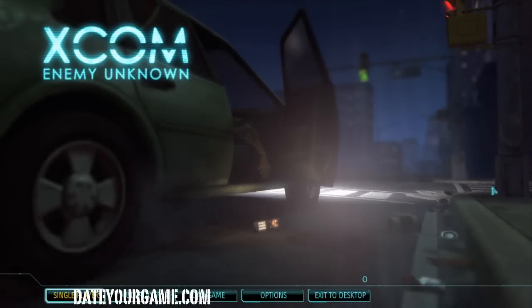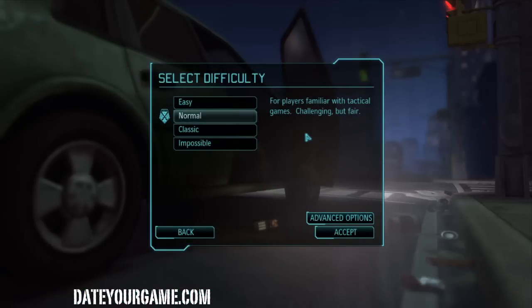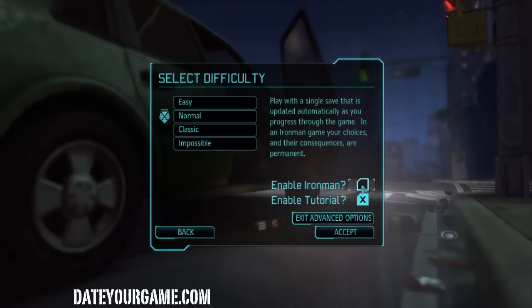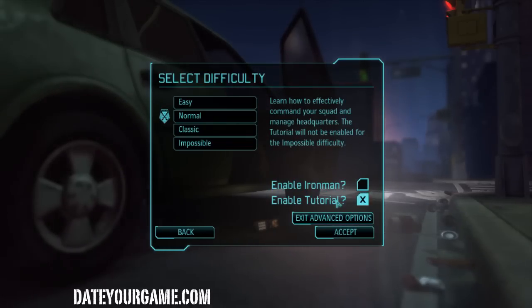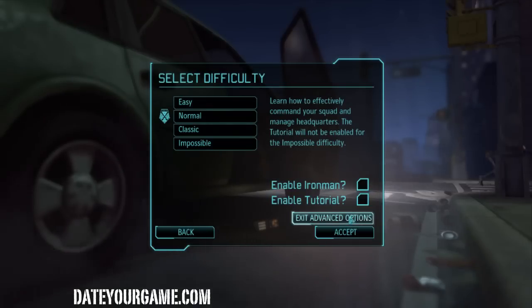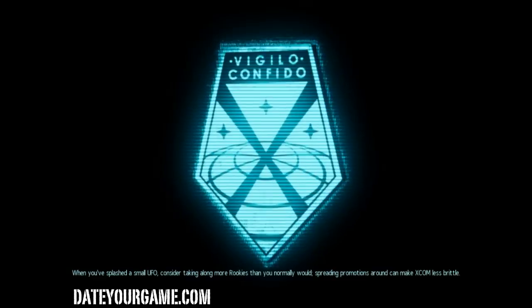Hi, this is Intela16 and this is the first episode of my playthrough of XCOM: Enemy Unknown. I'll start the game since it's the first time I'll play. I'll play on normal, and there is an advanced setup here. You can choose to play with only one save, and you can enable the tutorial or not. I'll disable the tutorial. I don't care about the tutorial. And here we go — starting.